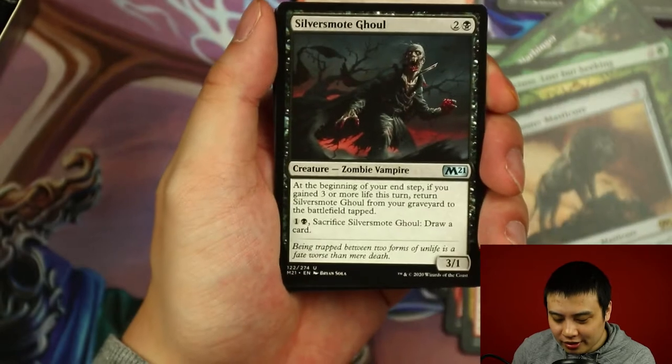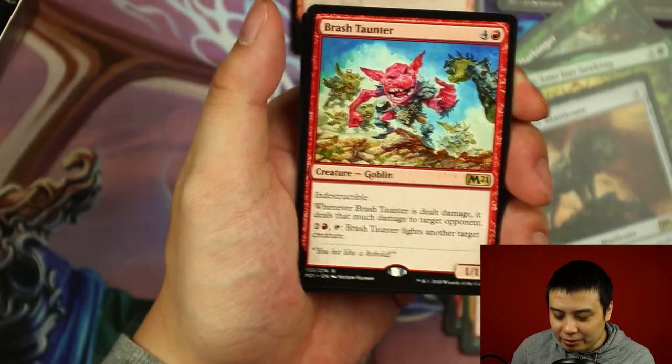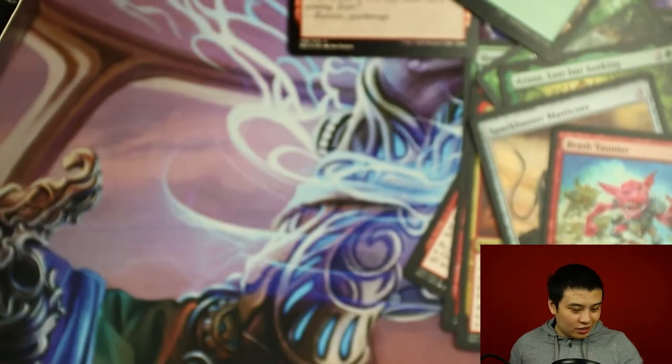Waker of Waves, Silver Smott Ghoul, Fate's Feeters. And a Brash Taunter as our rare. Return to Nature foil. Nothing too major.